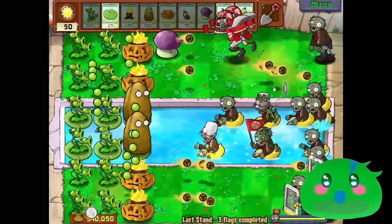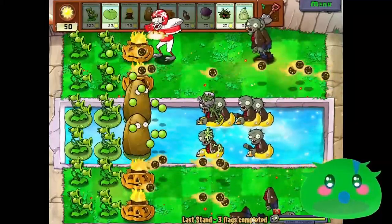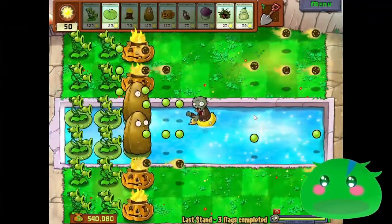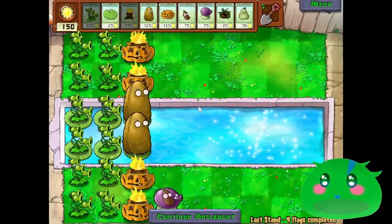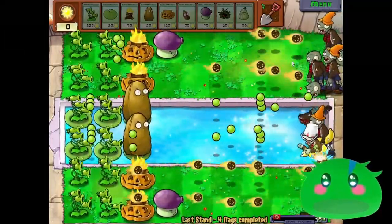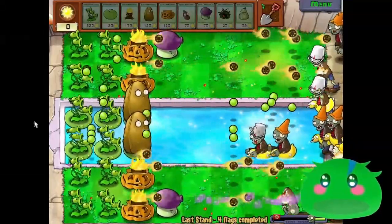There are two football zombies coming in on the top, so that's a lot of damage. The Fume-shroom is gone now. Admittedly, the ones up top and the bottom do the least amount of damage - there's more damage being done in the middle areas than in the topmost and bottommost lanes. Let's put a Fume-shroom down here. I can wake up another Fume-shroom with what I have left, so I'll continue the onslaught. I want them in the topmost and bottommost lanes just because those need the most help in terms of damage.